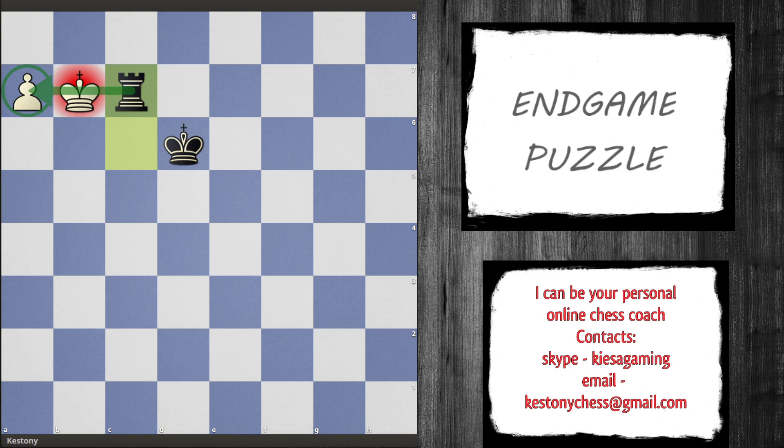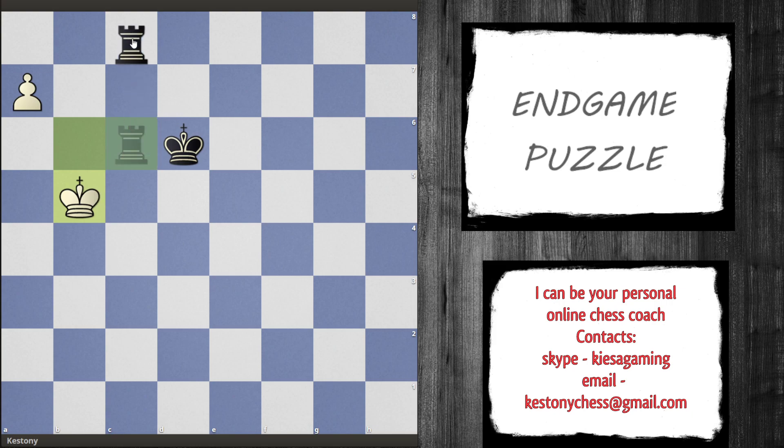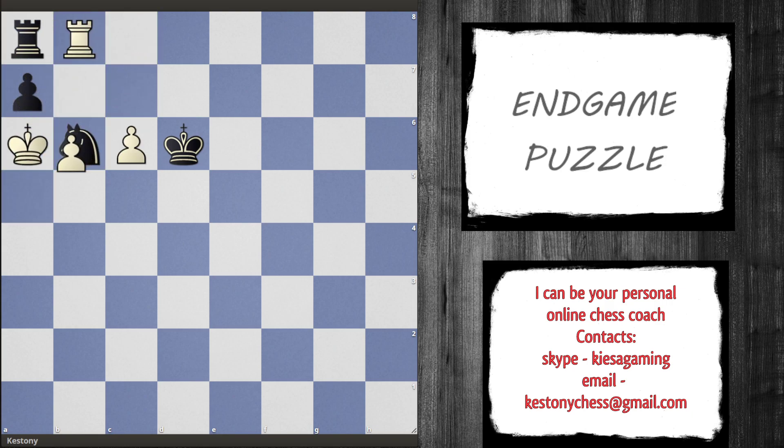...sacrifices the rook at the end for white's last pawn. Now if we played king b7 here, he can just force it — he gives a check first. If we go down he takes here followed by taking here, and if we go up he takes here followed by going back. So he just sacrifices the rook for our pawn. That doesn't work either.